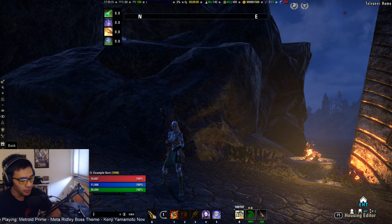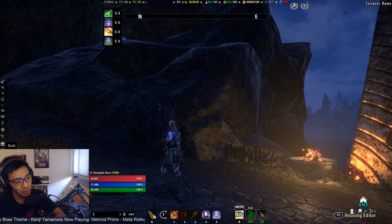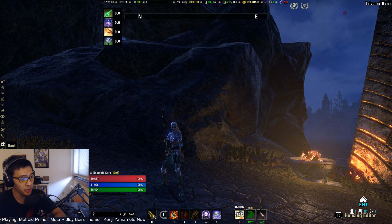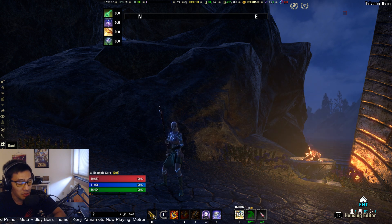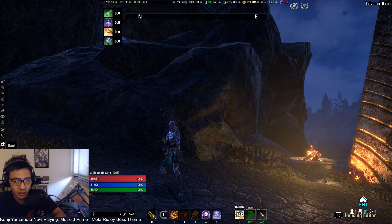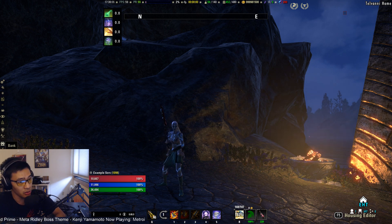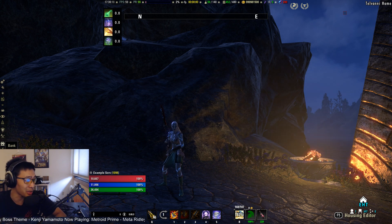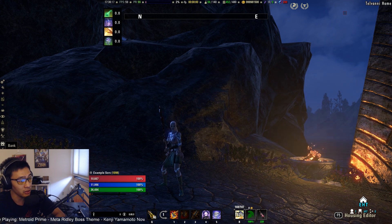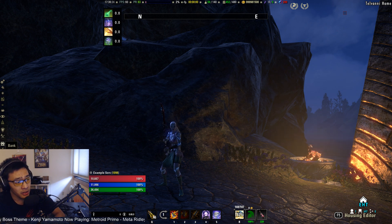What's up guys, Asian here again with another build video. Today we're going to be going over the Stamina Sorcerer two-handed build. Two-handed builds in general will pull less DPS than dual wield builds, however they do have better AOE potential as well as a little bit more survivability. The DPS difference has shrunk quite a bit compared to a few patches ago, and you'll see two-handed builds used often in trial guilds in AOE situations, trash pulls, or fights where cleave damage is more important than single target — like Sunspire or Lekesti's hard mode.